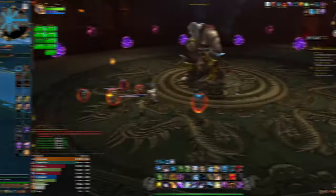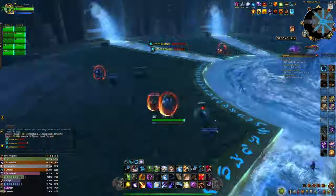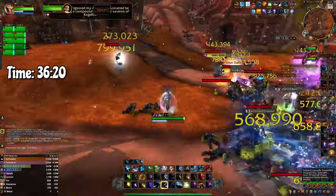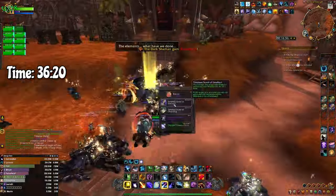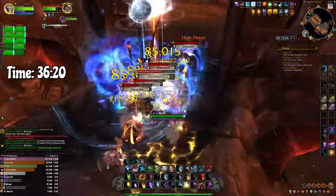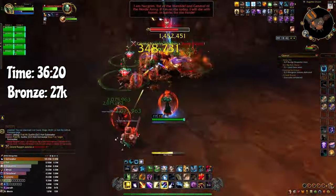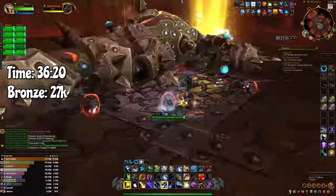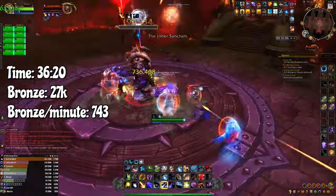The last raid on our list is the Siege of Orgrimmar. We finished the Siege of Orgrimmar in 36 minutes and 20 seconds. We started at 31,000 bronze and ended up with 58,000 bronze at the end of the raid, meaning we got 27,000 bronze in 36 minutes and 20 seconds. By clearing the Siege of Orgrimmar you are farming bronze at a rate of 743 bronze per minute.